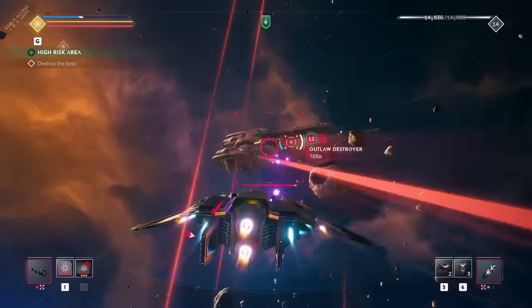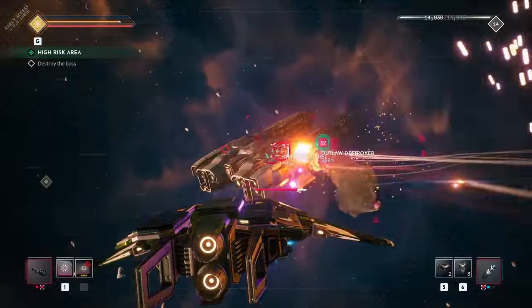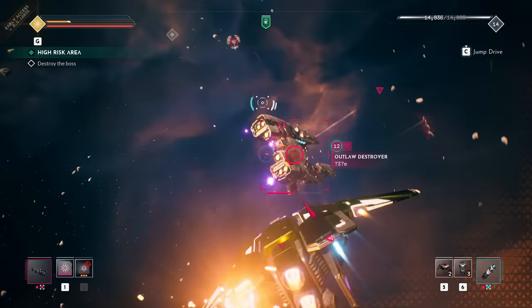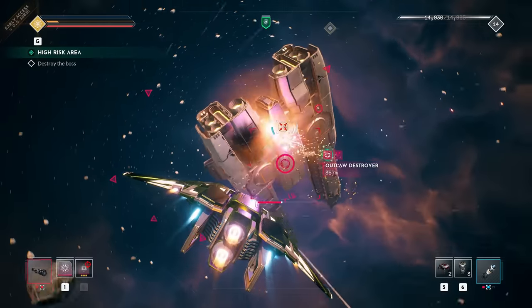Enemies have been ramped up in this latest update, too, and Outlaw Destroyers aren't the pushovers they used to be. This one is holding its ground even two levels lower than the player. It capitalizes on a new missile salvo attack and moves about to keep its weak points out of sight.